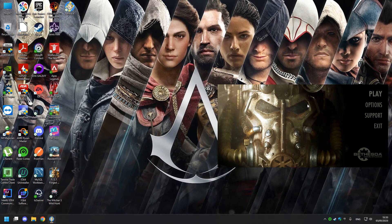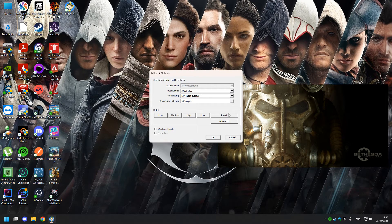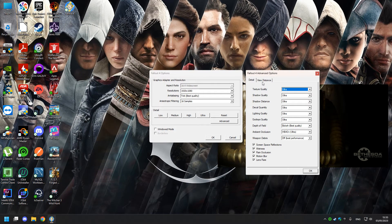Hello, today I'm going to show you how to prevent crashing when playing on Ultra on Fallout 4. I disabled all my mods but was still crashing, so I decided to review my graphic settings one by one, and I noticed turning weapon debris to off was the answer.